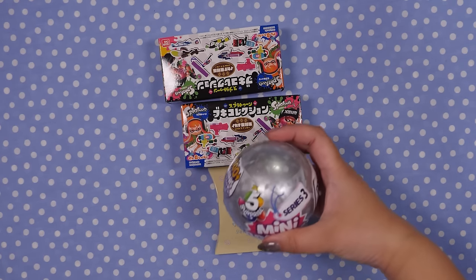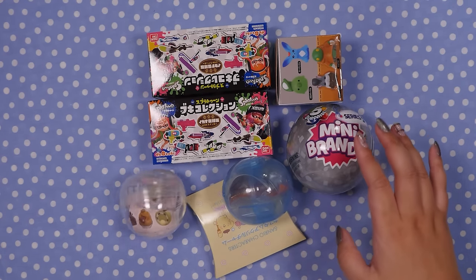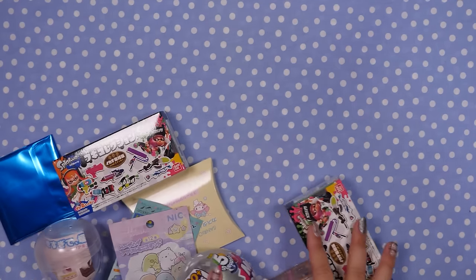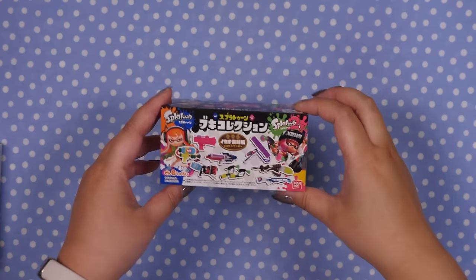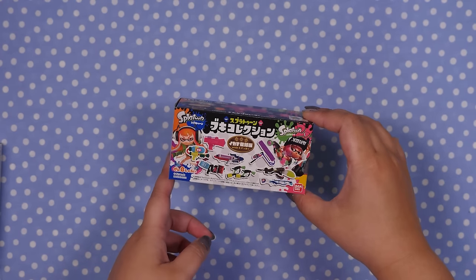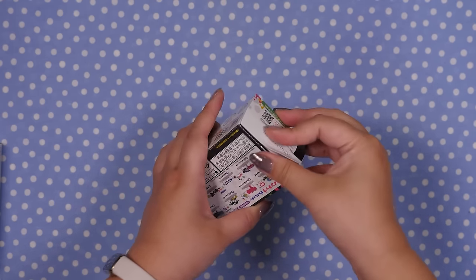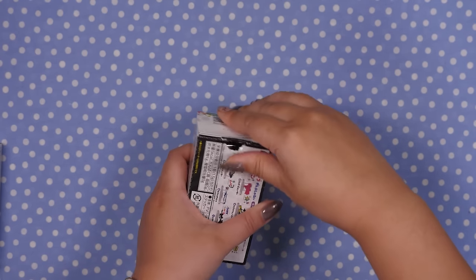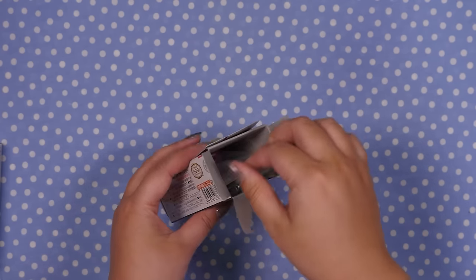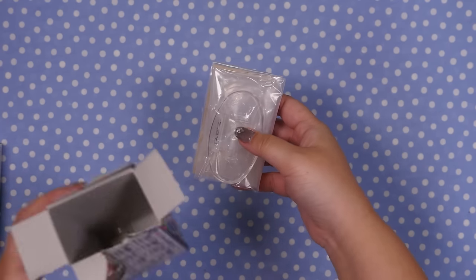Alright, let's see what we have here. We have series three Mini Brands, some gachas, and blind bags. Let's start with the Splatoon blind boxes. I think we opened one last time — these are weapons from Splatoon and Splatoon 2, a combination set. I hope they make one for Splatoon 3. I've been trying to get a group together on my Discord to play Splatoon — maybe next month we can do more gaming together.